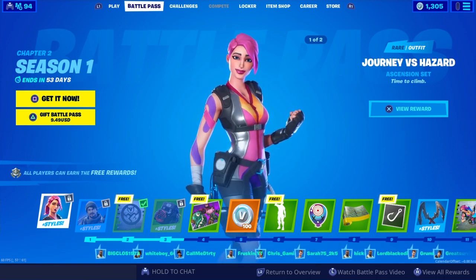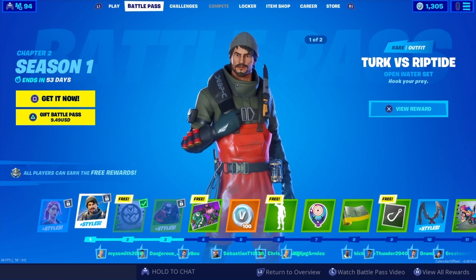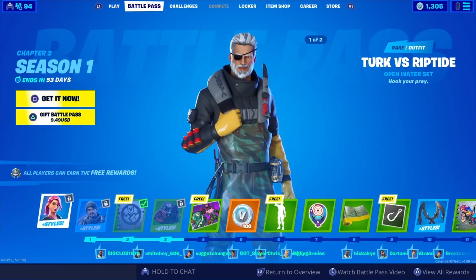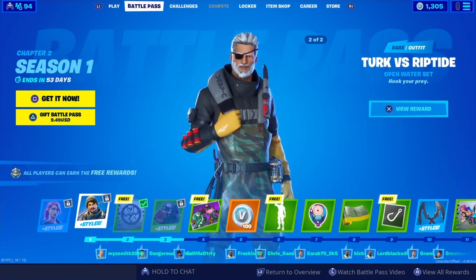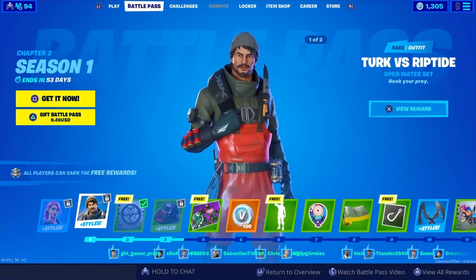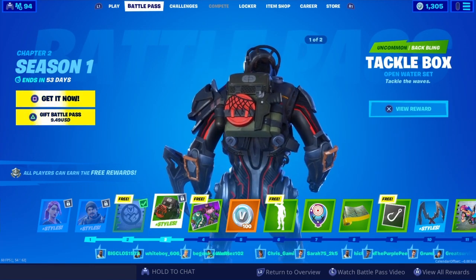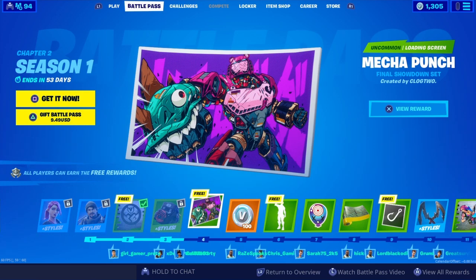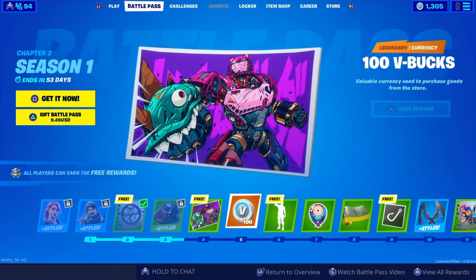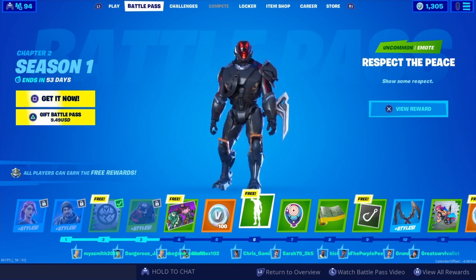So we've got Journey versus Hazard, and it looks like we've got Turk versus Riptide. So our tier one skins — they don't look too bad actually. Then we've got the Ego spray and the Tackle Box, and also a Mecha Punch loading screen, which is interesting.